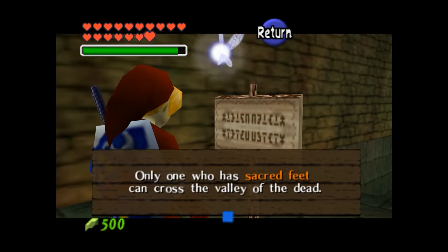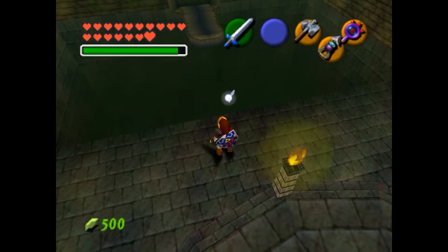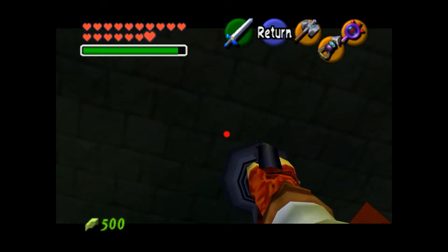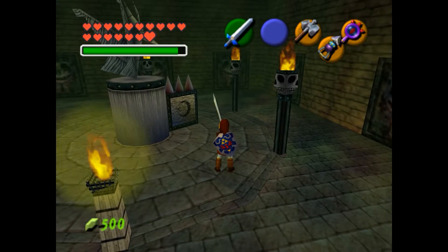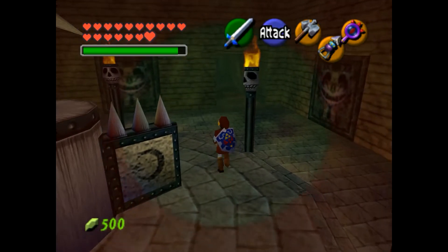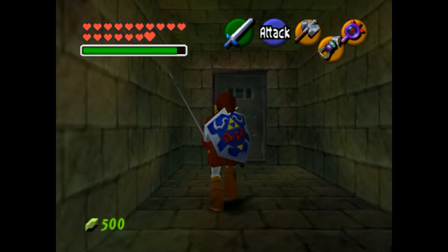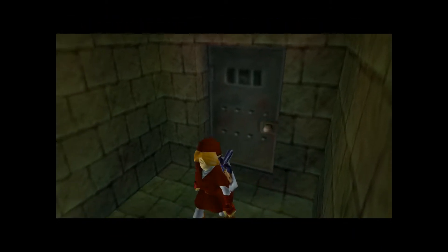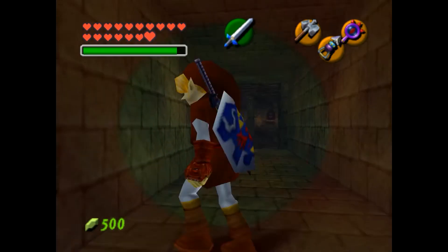The game says 'only one who has sacred feet can cross the Valley of the Dead.' Well, I have the Feet of Courage, because I have the Triforce of Courage — does that count? No, I guess not. Actually, I don't know if the game has actually told us we have the Triforce of Courage yet. Spoilers — we got the Triforce of Courage. I don't recall if the game has confirmed that yet, off the top of my head here.